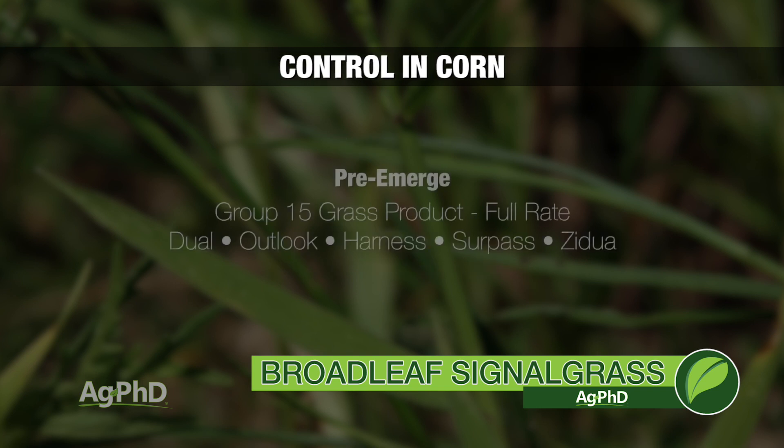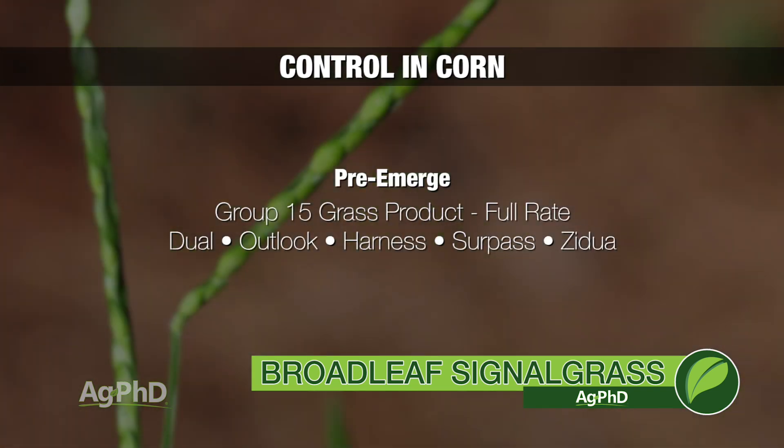Turning to corn, I would suggest starting with a full rate of Harness, Surpass, Outlook, Dual, or Zidua — one of those Group 15 grass killers. Most people now are using combination broadleaf-grass products, but the problem is you don't get a full rate of grass killer and you don't get full control of Broadleaf Signalgrass.